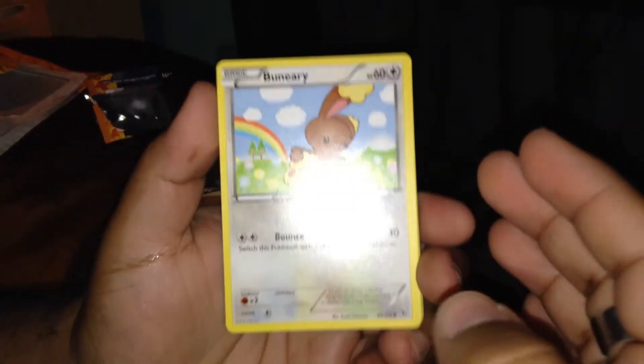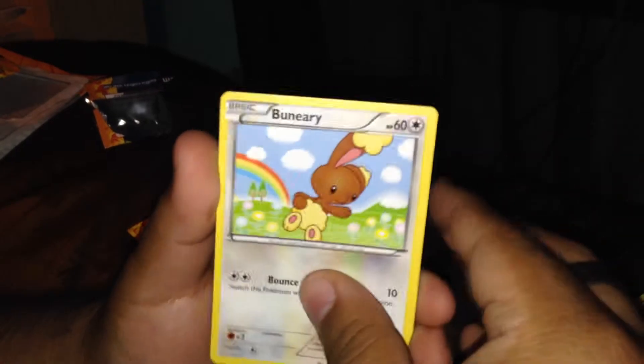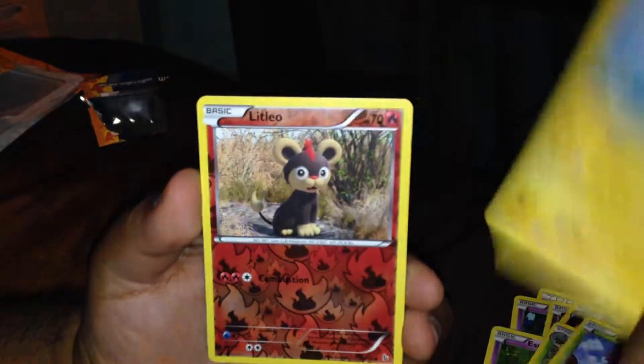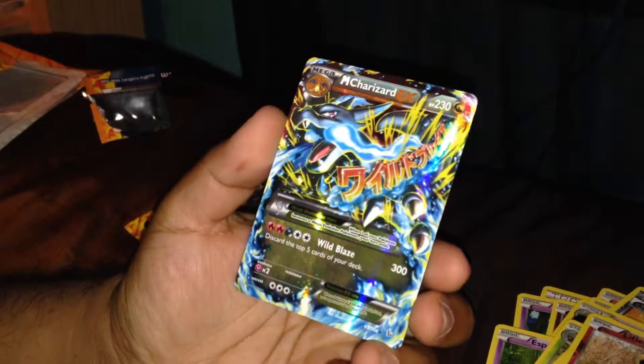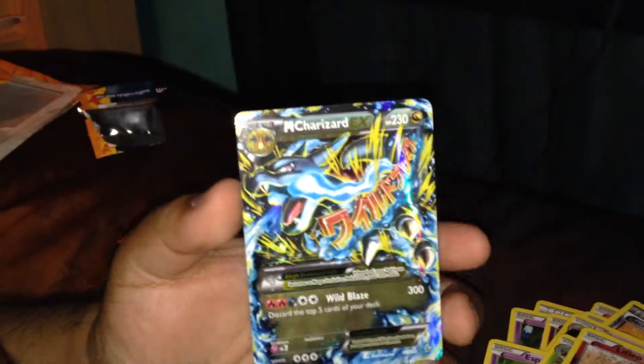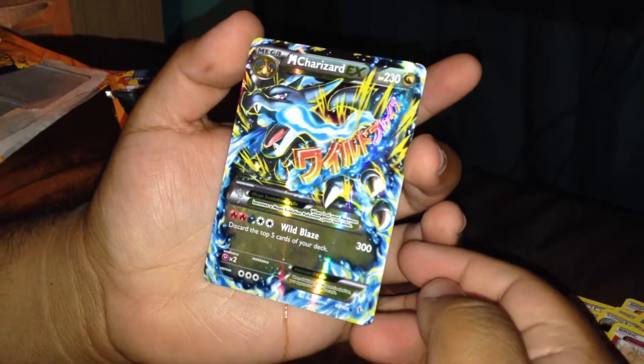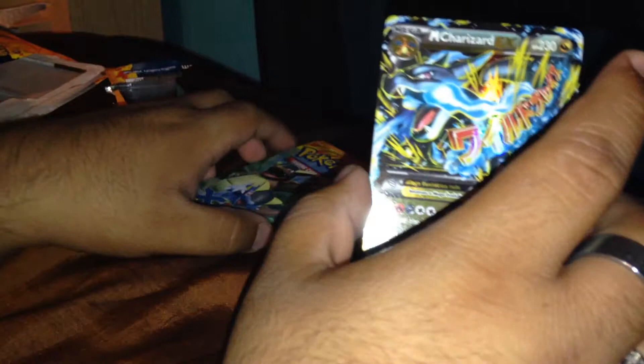Alright, so we have a Vinory — I'm just trying to not get it too glary — Binary, Caterpie, Spheon, a Binacle, an Espurr, Nuzleaf, Maractus, Luxio, Litleo, and also it's a Mega Charizard EX. Unfortunately it's not the Secret Rare, I think. I'm not sure if this is the Secret Rare, but it's the Mega Charizard, and this one is X, so that's pretty cool. I don't have sleeves right now, so I'm just going to put that to the side. That's my first EX of the set, by the way.